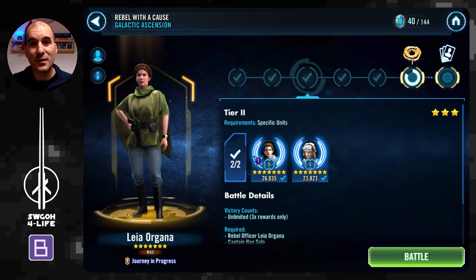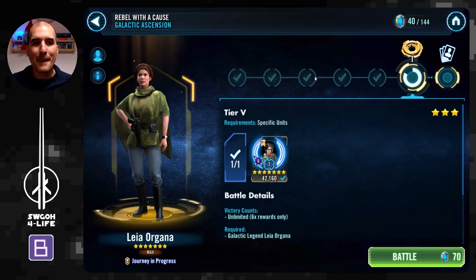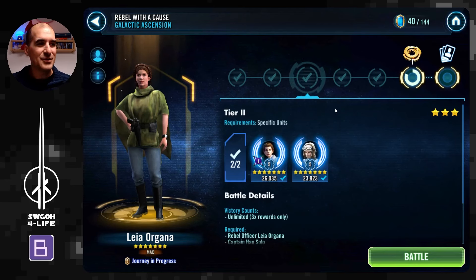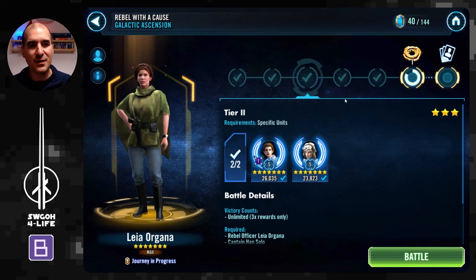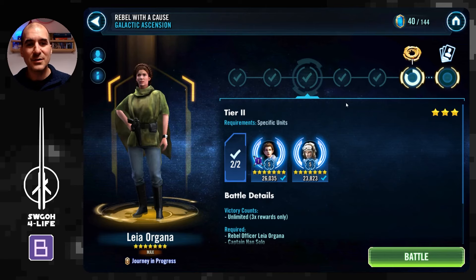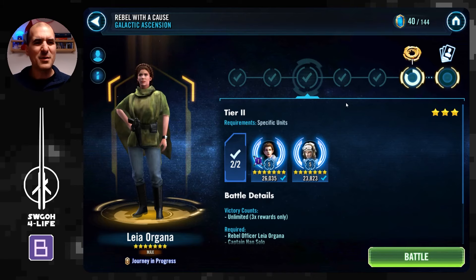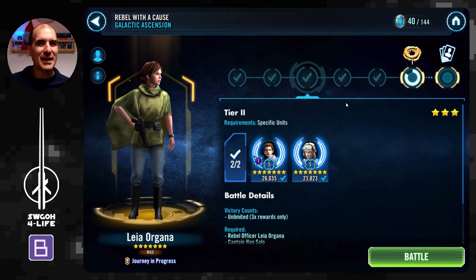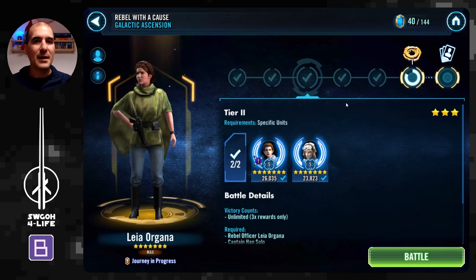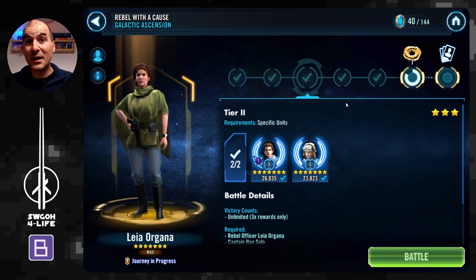However, Tier 2 for Leia - I finally was able to start working on her event last week. I unlocked her and I'm just kind of farming ultimates right now. Definitely Tier 2 is very tricky, lots of RNG in this one. I had a look around to see what other people are doing and it looks like common consensus seems like modding for tenacity is the way to go.